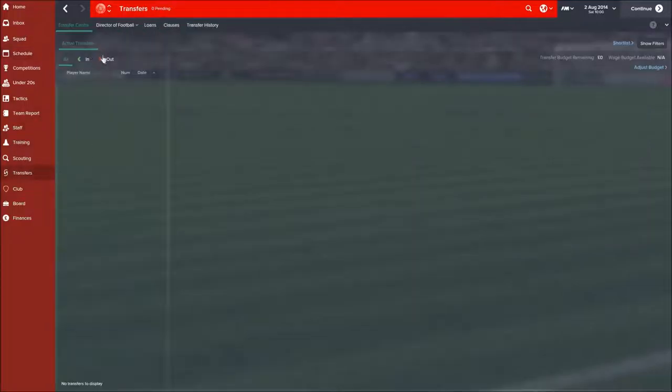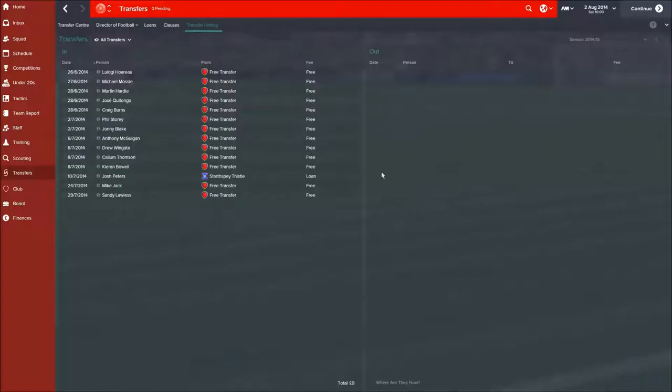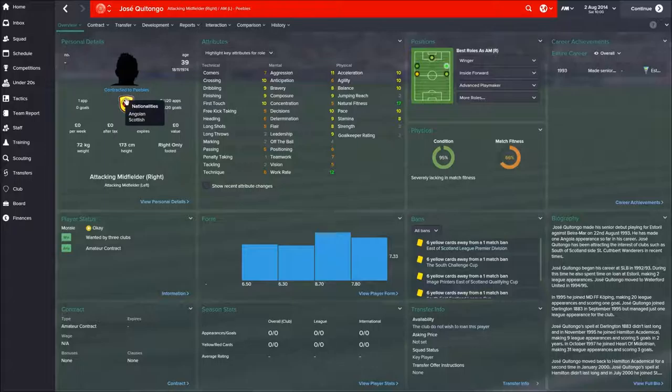Let's have a look at the transfers and see who's come in. Some of you who know Scottish football may recognise these older veterans. We've got Hosing Katongo — he's 39 but we don't actually pay him anything, so why not get him in? He can play in a variety of positions, still has good skills, and natural fitness of 17 at 39 — that's fantastic. He absolutely looks after himself. I think Jose is going to be quite an important player this year.